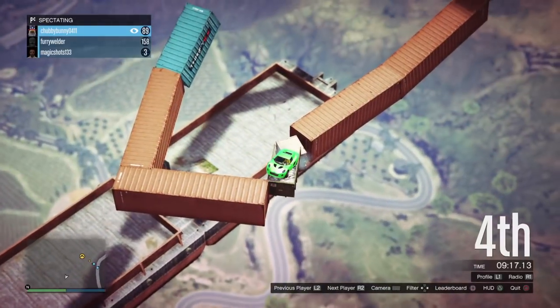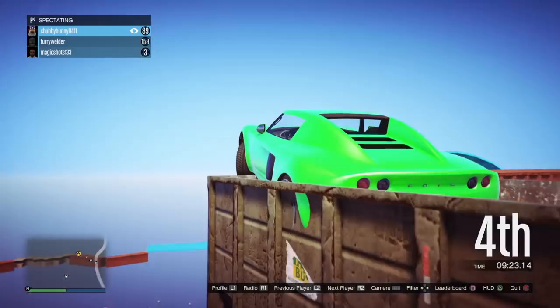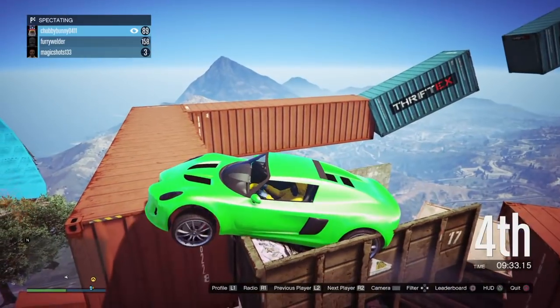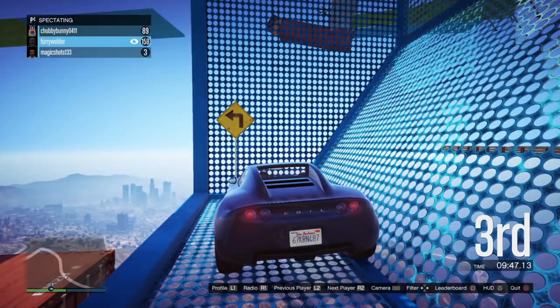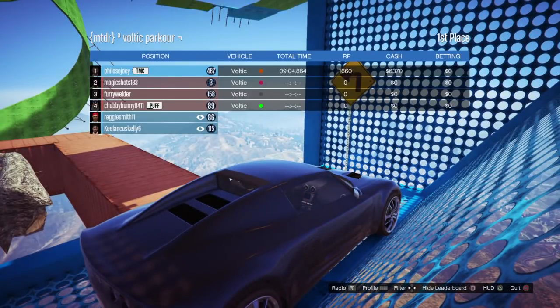So this thing actually only took like nine minutes or something. I'm gonna see how much these guys are actually struggling with this. It looks like we finished it in nine minutes — a couple people spectating. This dude has like the sickest fucking color for a car, I'm super jealous of that. I have no idea how you get that — unless it's like a crew color maybe? Chubby Bunny 0411, you'll have to tell me in the comments how the fuck you got that color. This is legit. I think I'm actually gonna end the video here. Thank you guys for watching, hopefully you enjoyed. Be sure to like, comment, subscribe. Thanks again.